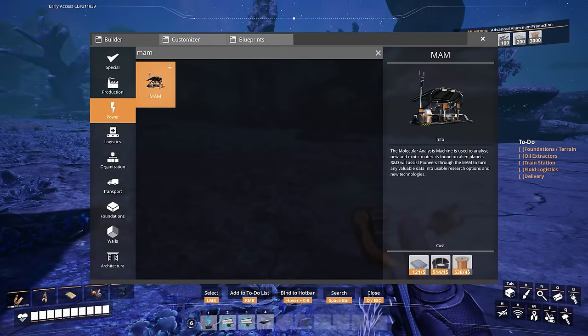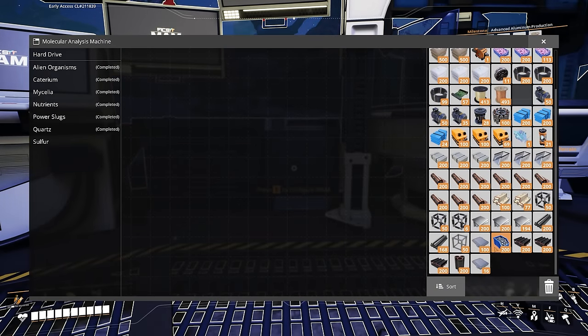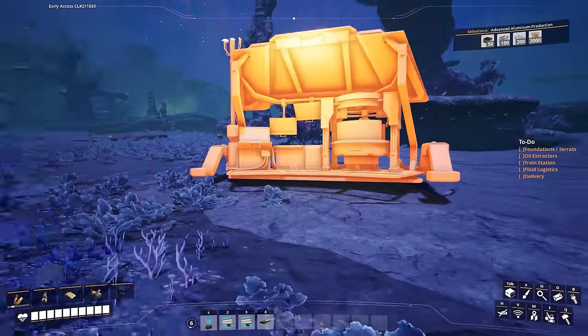So let's build this MAM. We'll pop this down and put in the hard drive. I know I could put one up there, but I just want to do it here. Where's this hard drive gone? There we go. Bonk. All right, 10 minutes on the clock.